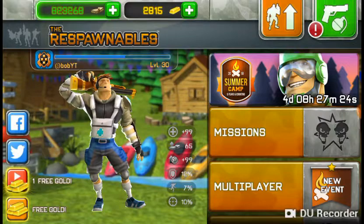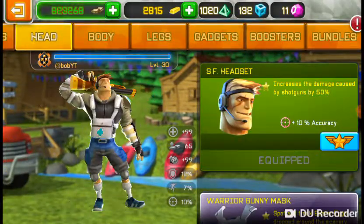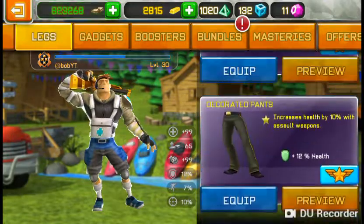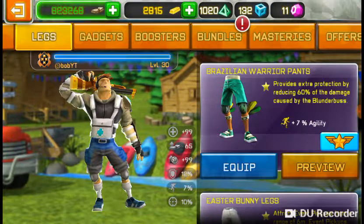So basically this week is shotgun week. I would suggest using the SF headset, the medic jacket, and use these cross quarter pants — or you can use the Brazilian warrior pants, because they do the same amount. And this also nerfs the golden balloon bus.